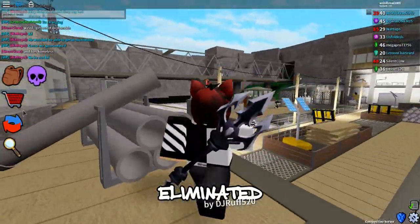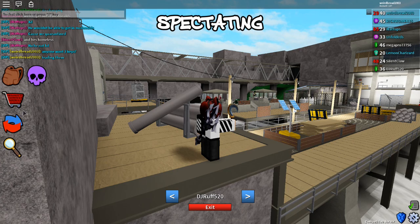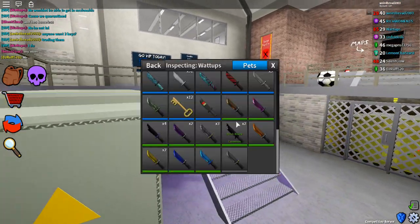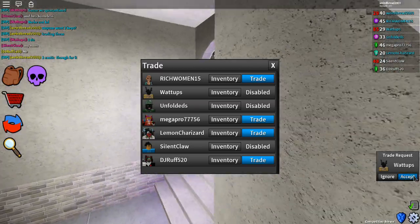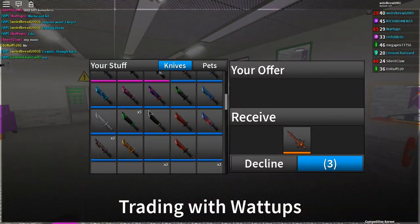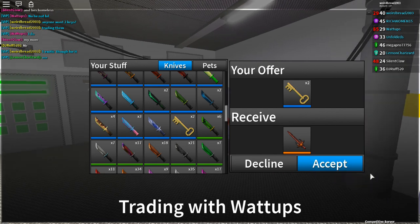Anyone want 2 keys? Trading them for 1 exotic. See, this is how you do it — you trade 2 keys, that's a whole exotic right there, for an exotic.